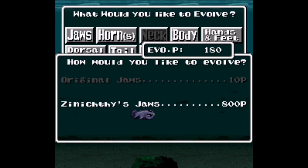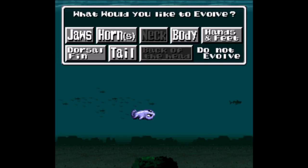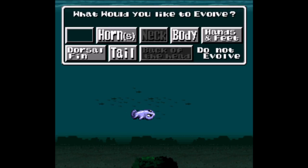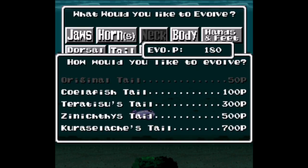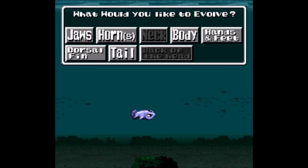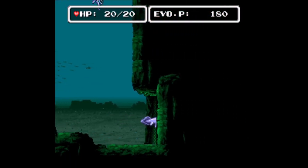You can get better jaws — I forgot what the horn does — you can get a stronger body for defense, different fins for speed, and you can upgrade your tail and all that. As you progress through the game you get more evolved forms: you can do head, hands, feet, neck, and all that.